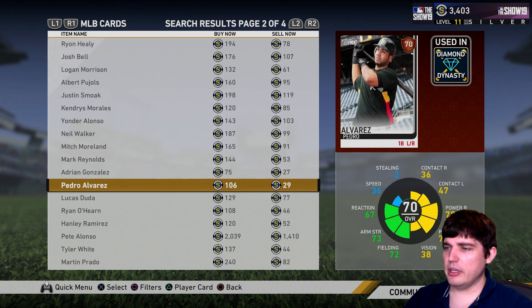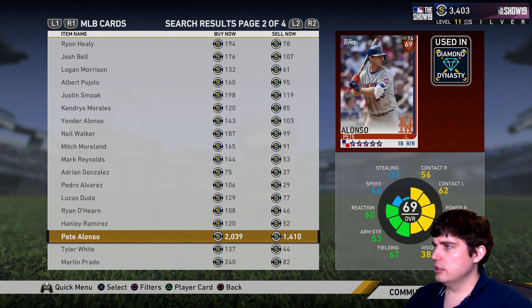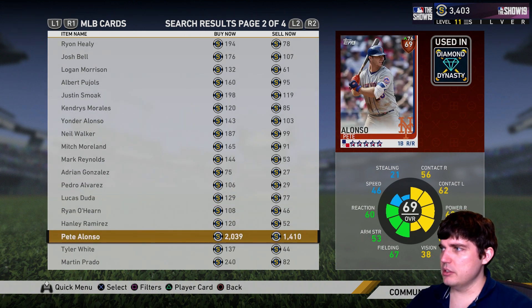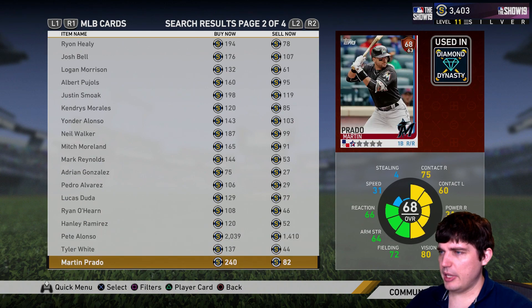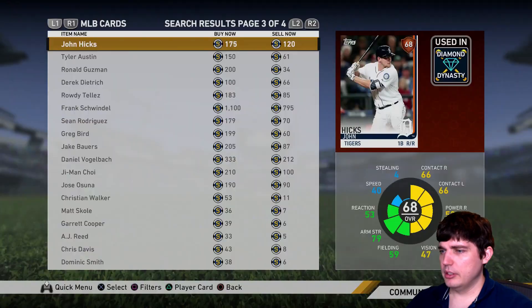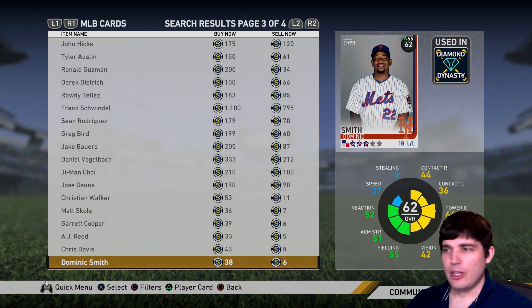I like Alvarez's swing — I like lefties better than righties for some reason. Alvarez's swing is hot, good card. Alonzo — he's having a hell of a time, knocking the cover off the ball, people are thinking he's going up to gold, but that's way too expensive. Good old Chris Davis is down here — no.